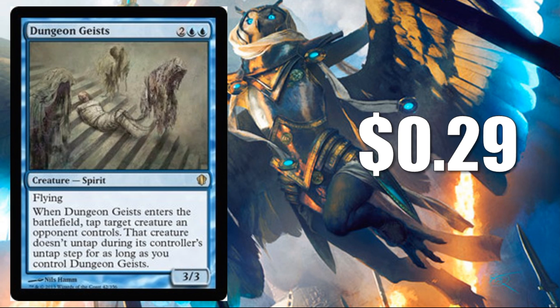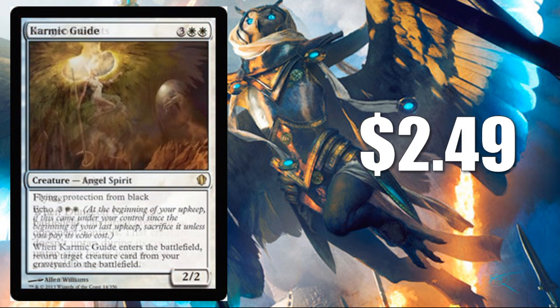Dungeon Geist is $0.29. I was a little surprised — I think this is actually the last time this card was printed. It feels like this card is always around, maybe because it always shows up in the Innistrad cubes or something like that. But it is a good card. Karmic Guide was reprinted not too long ago and is only worth $2.49 — the reprint really brought the value down — but it's still a really good card that helps you recur directly from your graveyard to the battlefield.